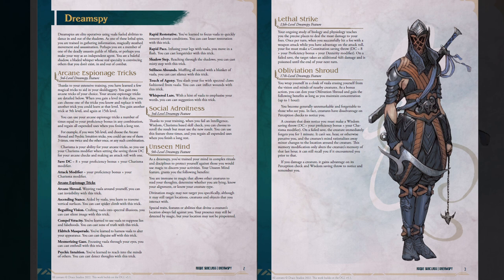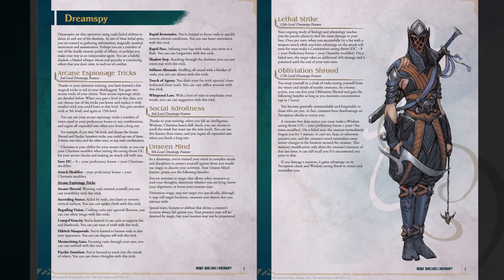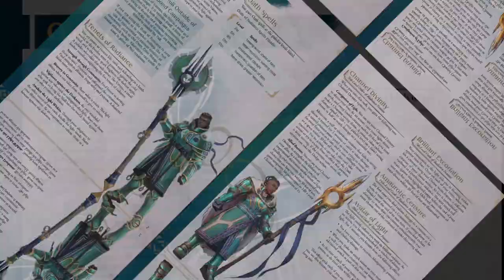The Dream Spy is described as a Vala-fueled spy or assassin who works for any number of factions. The most defining feature of this subclass is a list of 13 arcane espionage tricks you can pick from — 2 at level 3, a 3rd at level 9, and a 4th at level 15. These use Charisma as the ability modifier. At level 9, spells, abilities, and traits that can locate a creature will always fail on you. At level 13, any time you land a hit when you rolled advantage, the target must pass a Con check or you roll an extra 4d6 damage. At level 17, anyone who sees you while sneaking has to pass a Wis check or they forget you for a full minute — their minds simply can't register your existence.